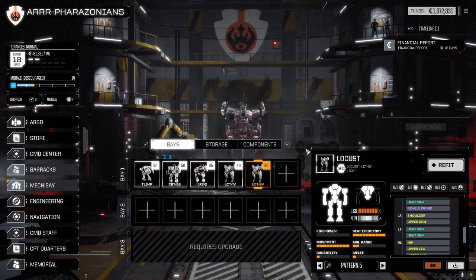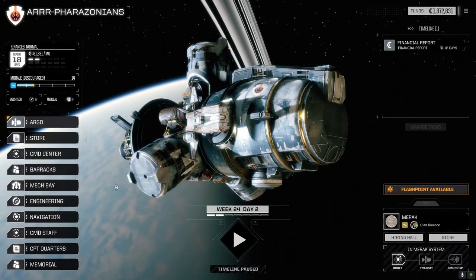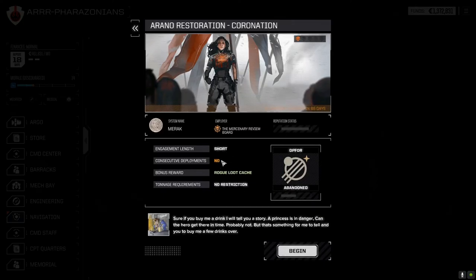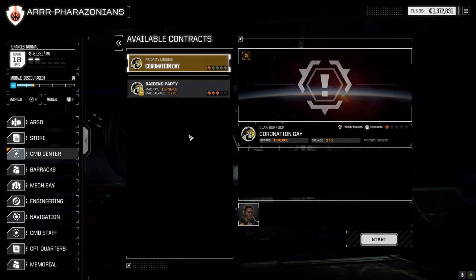In the barracks, all of the pilots except Dustcraker are five across the board now, which is good. On the Argo, we've jumped to a system with a flashpoint - we're in Clan Burrock territory. We jumped here from Canot because there's a flashpoint available: one skull, no consecutive deployment, short engagement length, rogue loot cache. I think we're going to go ahead and try it. Let's begin - it's Coronation Day.